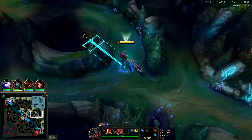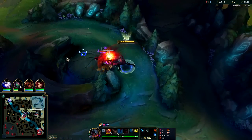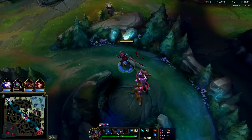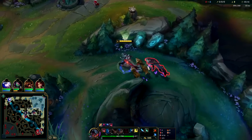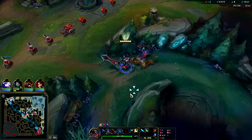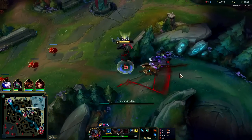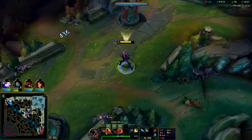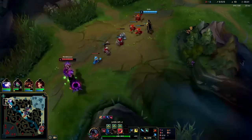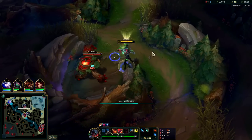With the passive on cooldown, look for the Q, then auto, Q, E back, auto attack Q. The goal is to use your passive multiple times against any given camp — that's what's going to keep you healthy. You're usually looking to do a five-camp clear on Aatrox; anything more and you're going to miss out on scuttle crab.